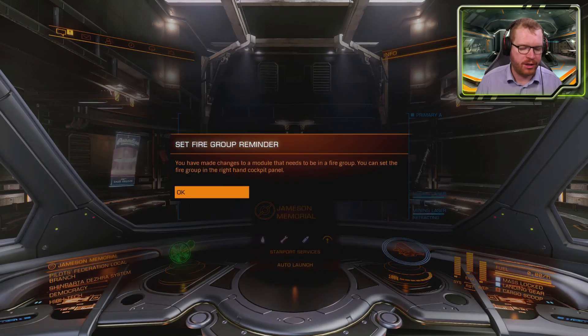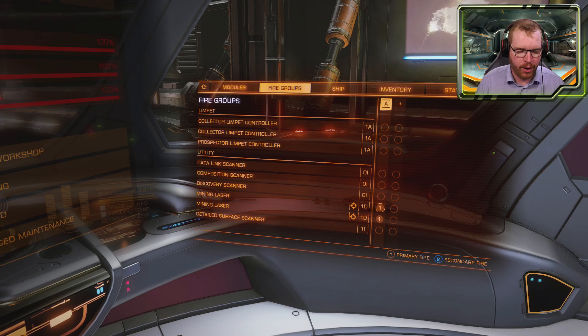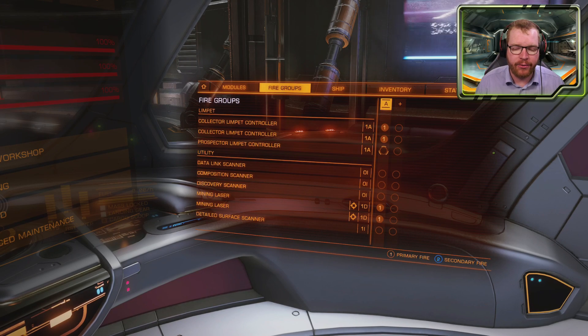You just need a few settings to make sure it works properly. Head over to your fire groups. I recommend keeping your mining lasers in group one and pairing those up with your collectors. That means when you pull the main trigger, it fires your lasers and launches limpets at the same time until you have both limpets out — you'll never have to worry about collectors. In your secondary fire, put your prospecting limpet controller so you can point at a rock, shoot out a prospector, and it will tell you what materials are inside.